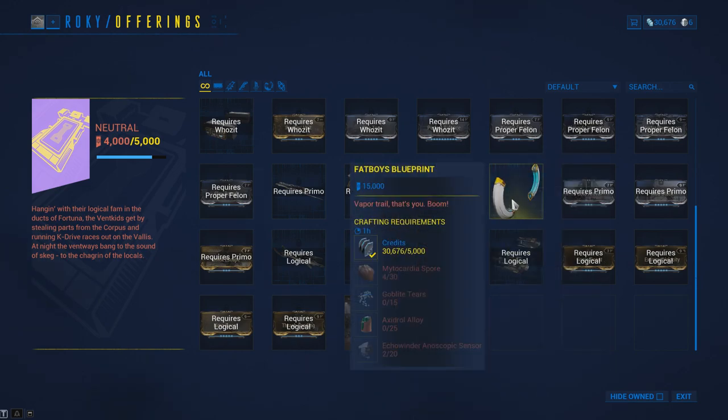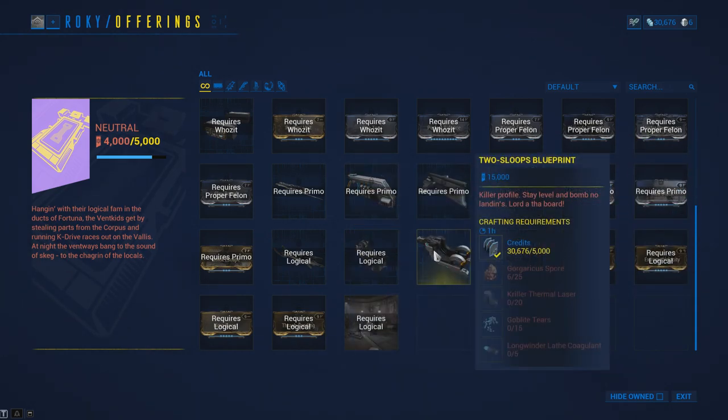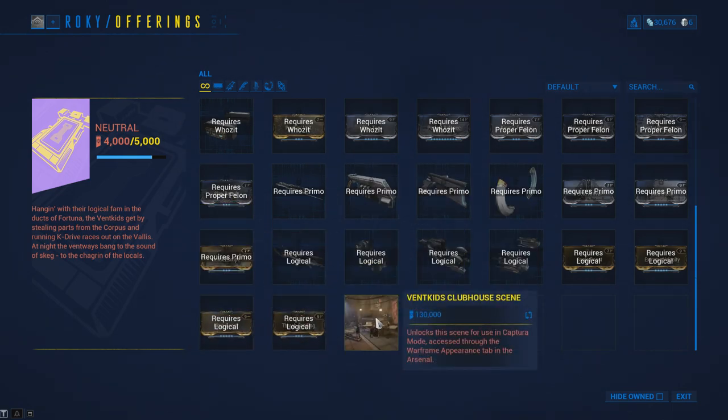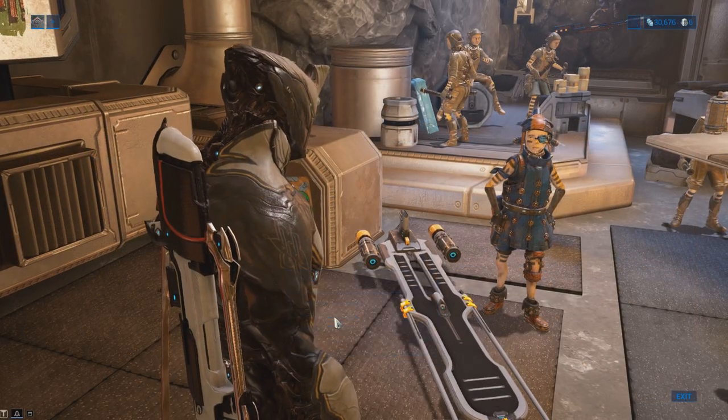Just like with the other Syndicates in the game, most of these items shown are locked behind higher Vent Kid ranks, so you will need to climb up ranks by saving your standing and going through the rank up process to reach the rank cap. In regards to the cap at max rank, you can stockpile up to 132,000 standing.